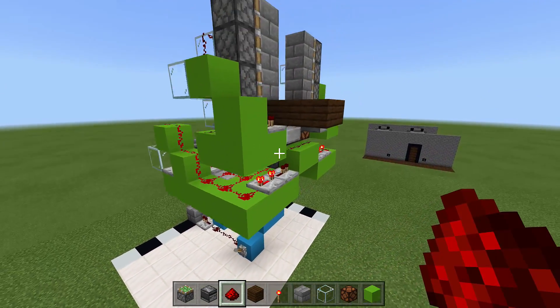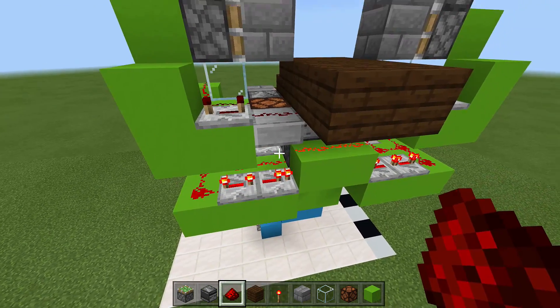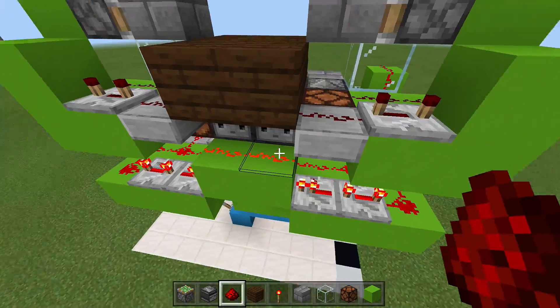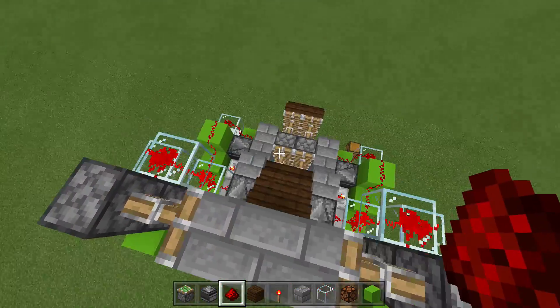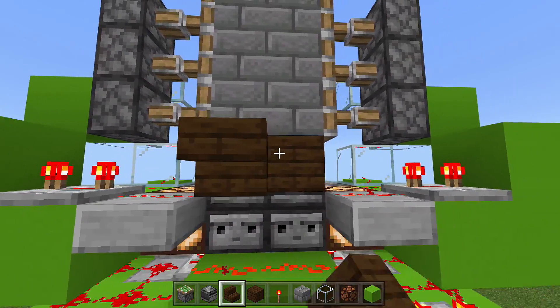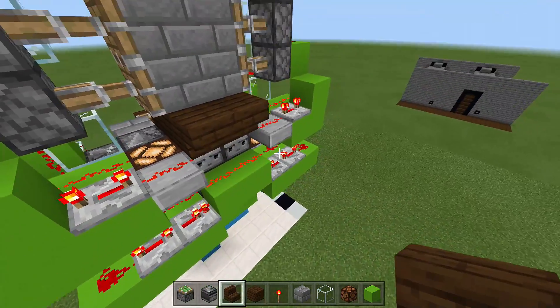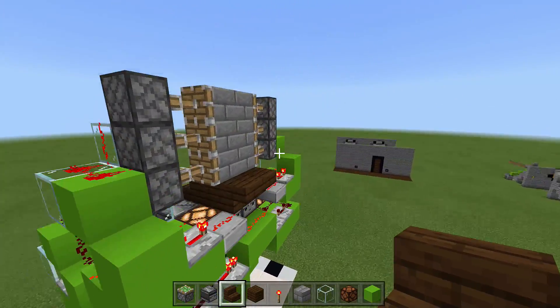Flip up the lever and it should close the door. Important note: right here you need slabs — you can't cut off this redstone. See how the redstone is getting cut off? We can't have that. You're going to need slabs or blocks that don't cut off redstone. Place a staircase upside down here. Do not cut off the redstone there with a full block. When we flip it down it opens the door and the staircase.